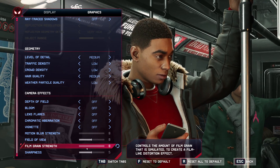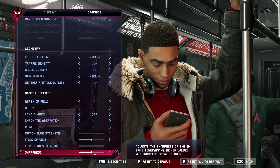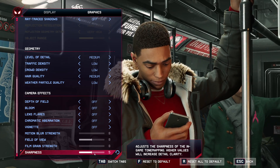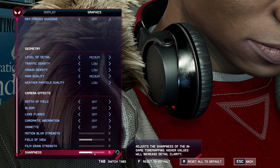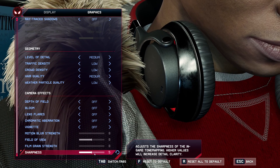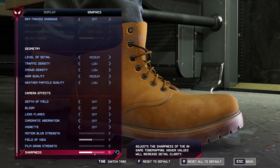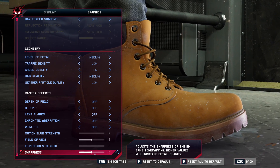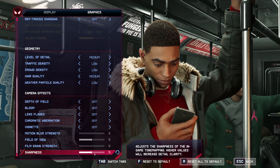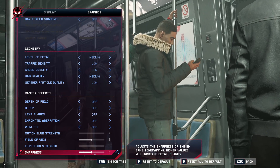For Film Grain, I recommend 0 for better visibility. For Sharpness, it starts at 5 by default — raise it if the game looks blurry, lower it if it looks too sharp. That's pretty much it for the Spider-Man Miles Morales FPS guide. If you have any questions, comment below with your rig specs — CPU, GPU, and RAM — and I'll try to help. Don't forget to subscribe to the channel. Peace.